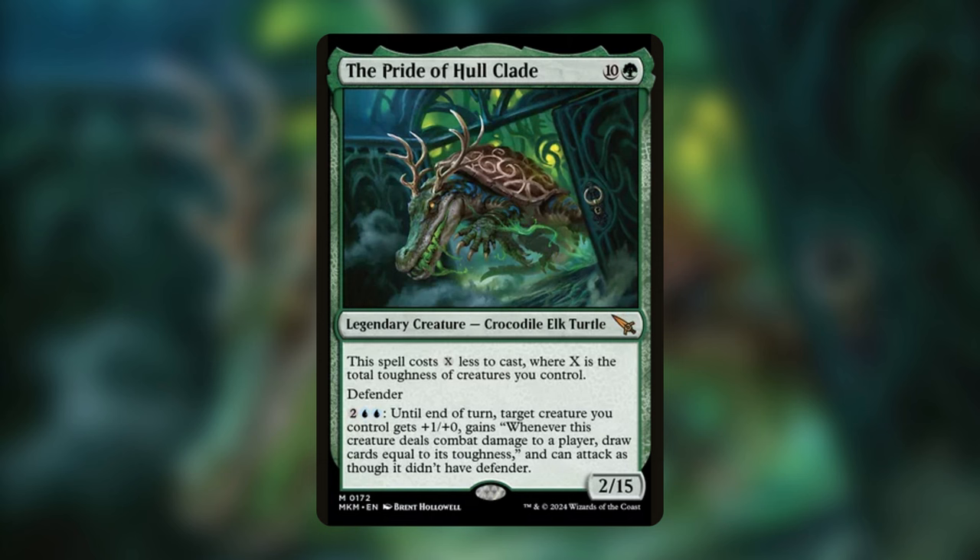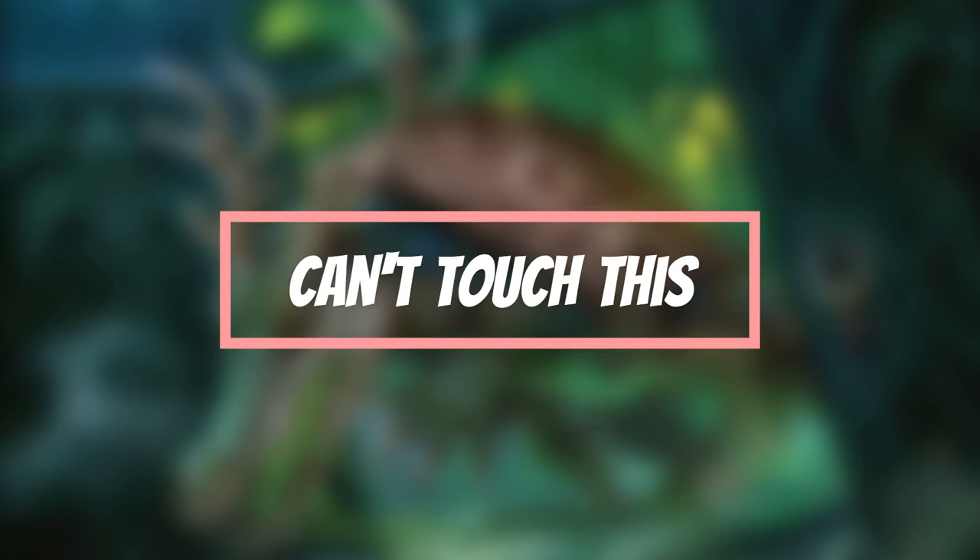Two of the biggest drawbacks to the Pride of the Whole Clay are that your game plan is incredibly telegraphed, and you must deal combat damage to a player in order to draw those oodles of cards. So we need to somehow sneak our Crocodile Elk Turtle past our opponents completely unnoticed. Some well-timed mass bounce effects like Consuming Tide, Engulf the Shore, Profaner of the Dead, and Washout can go a long way in clearing the board for good attacks while acquiring some tempo advantage. This isn't a control deck, I promise. Another option is to make our commander straight up unblockable — since this is such a key part of our strategy, we're running 11 different options for redundancy.